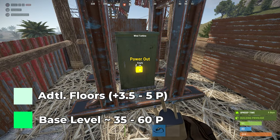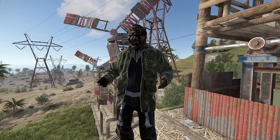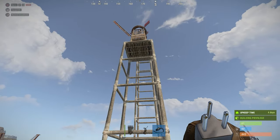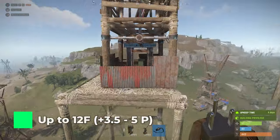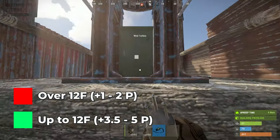After some testing, the turbines had some variance in power collection. I think this is due to the weather and game each day. The maximum you will need to build up to is 12 floors for the ultimate power pull. Beyond this, you'd only find gains of around 1 to 2 power per floor.